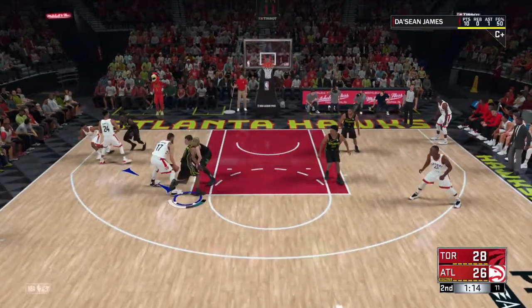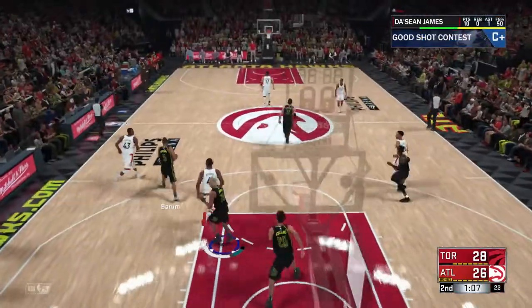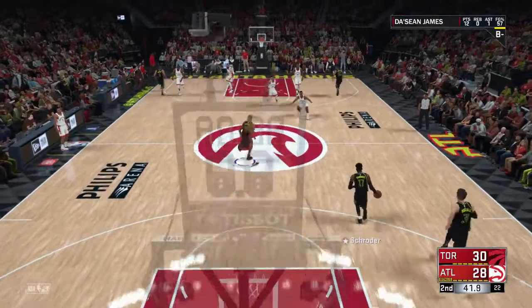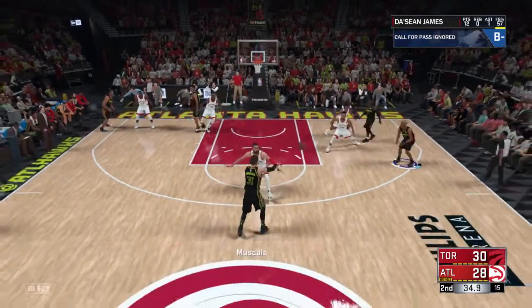Today we're gonna talk about some more stuff that Baliba, aka Mike Wang, aka King Wang, decided to tweet out today, 8 hours ago. He said we made a change to Contact Dunk Packs today. It will now be 84 for Level 2 Contacts and 85 for Level 3. There's now a Smalls Dunk Pack for PGs, Small Gs, Shooting Guards, and Small Forwards that unlocks at 85. Bigs, Power Forwards, and Centers still unlock Standing Contacts at 75 and 50 Driving. So we get a little bit more Dunk Packs as we hit our higher tiers of play when it comes to slashers.